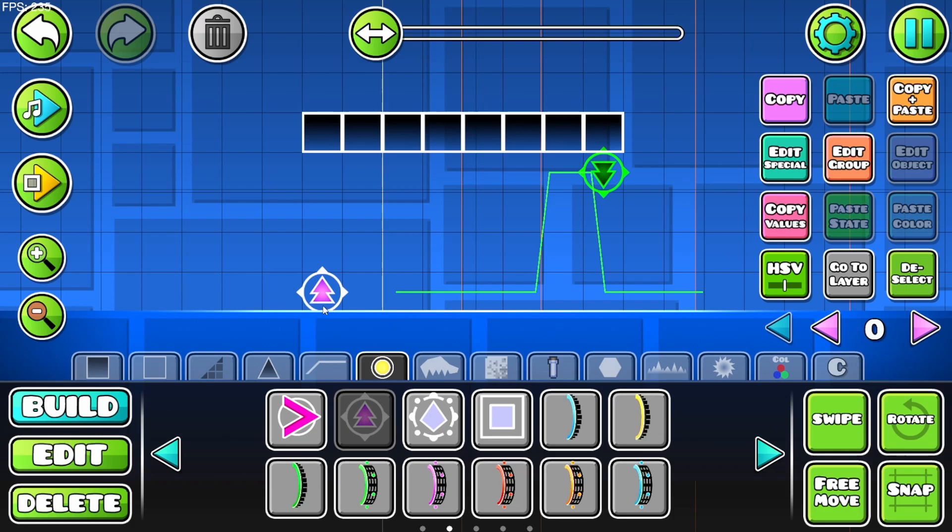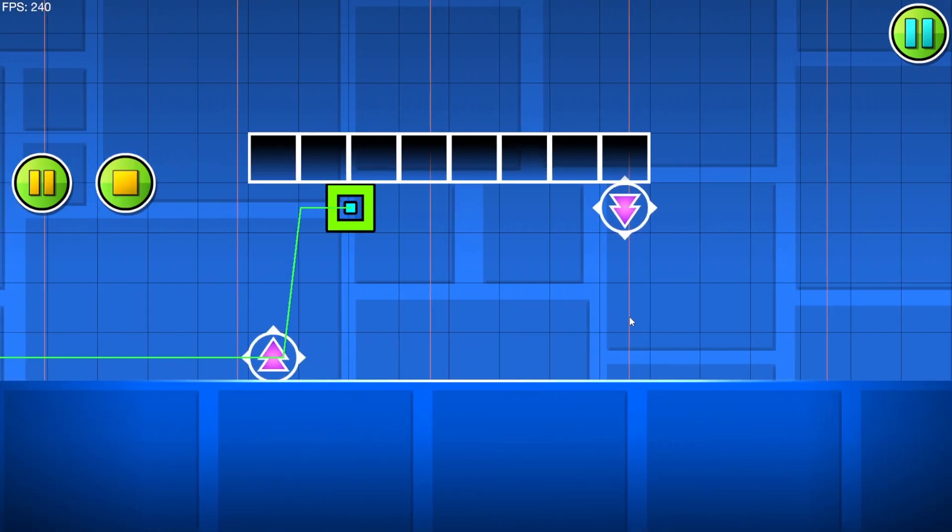This orb in Geometry Dash is known as the Teleport Orb. It allows any game mode to essentially teleport up and down from the direct location of the orb, just like the spider game mode, as you can see here.